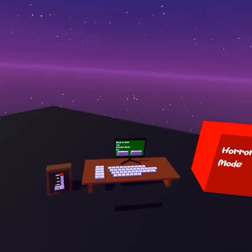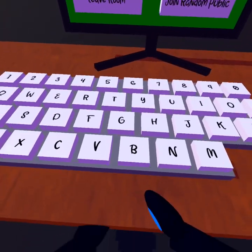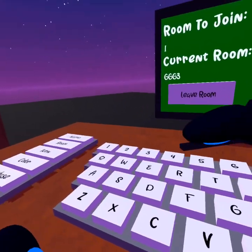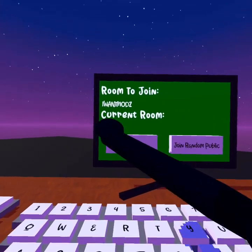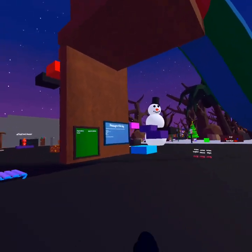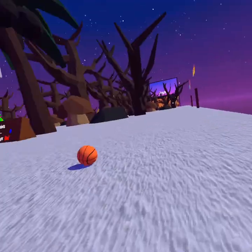Go ahead and join this code — go over here and type it in. Type: 'I want mods' with a Z, then hit enter. Then go up to the slide and go down it. Click Y and there you have your mods.